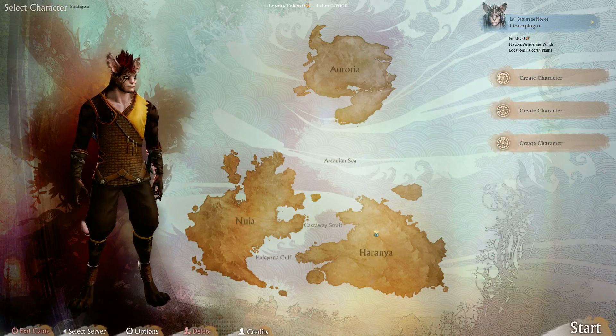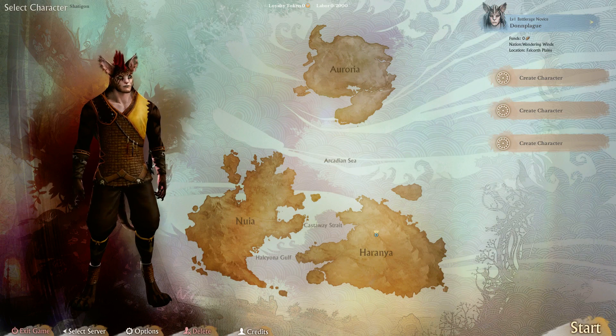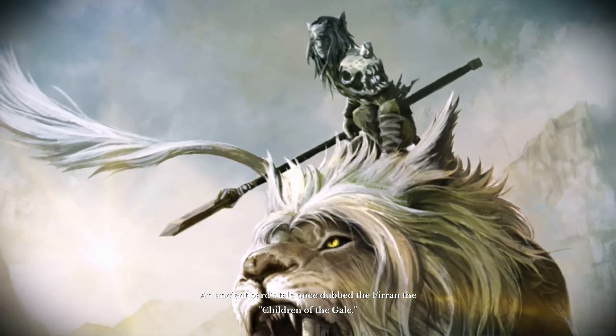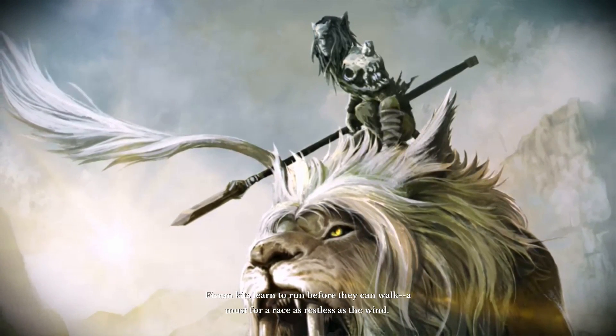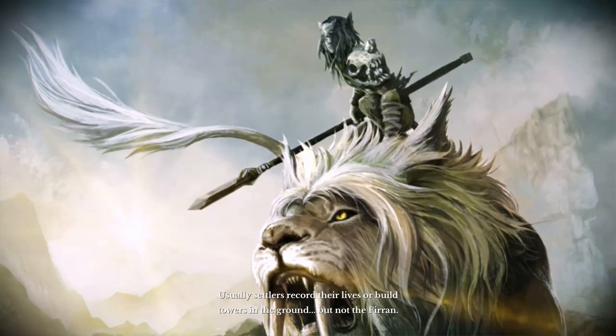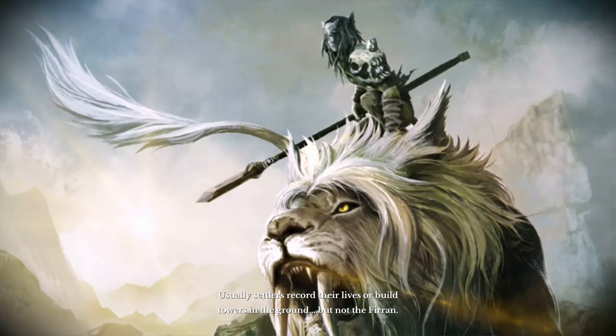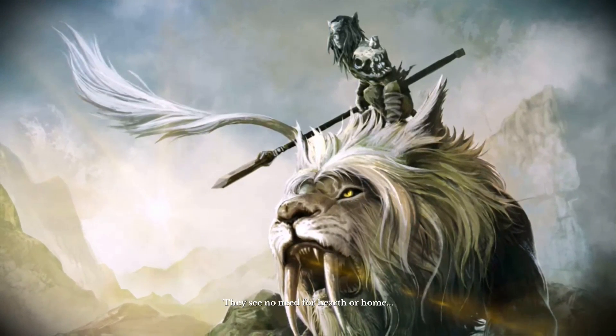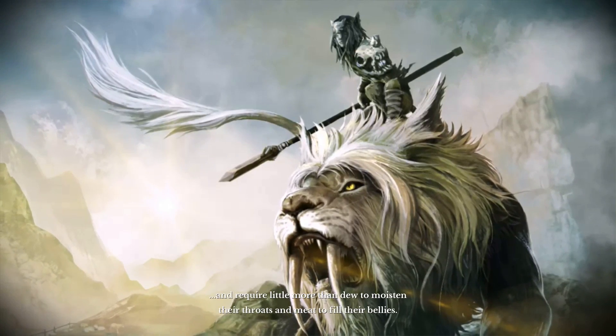Alright, we got our character. I was promised dwarves in this, but I guess they're not in the game yet. An ancient bard's tale once dubbed the Firrin the Children of the Gale. Firrin kits learn to run before they can walk — a must for a race as restless as the wind. Usually settlers record their lives or build towers in the ground, but not the Firrin — they see no need for hearth or home, and require little more than dew to moisten their throats and meat to fill their bellies.